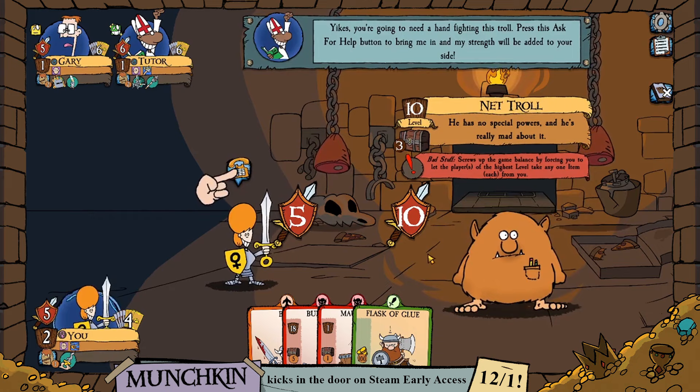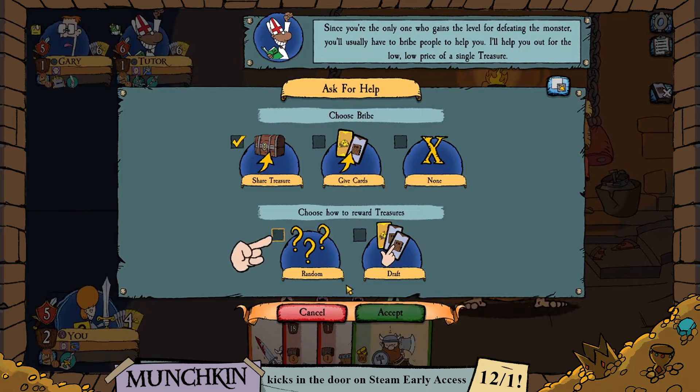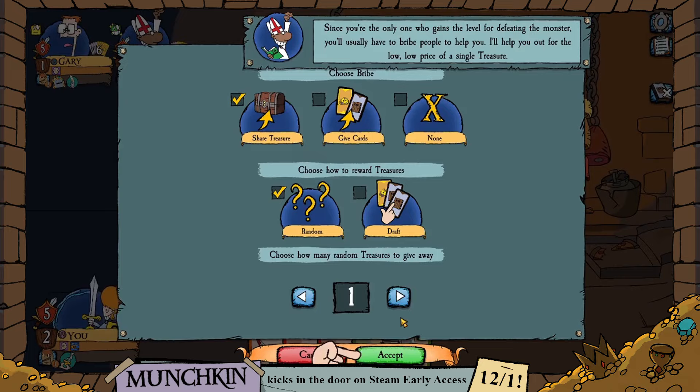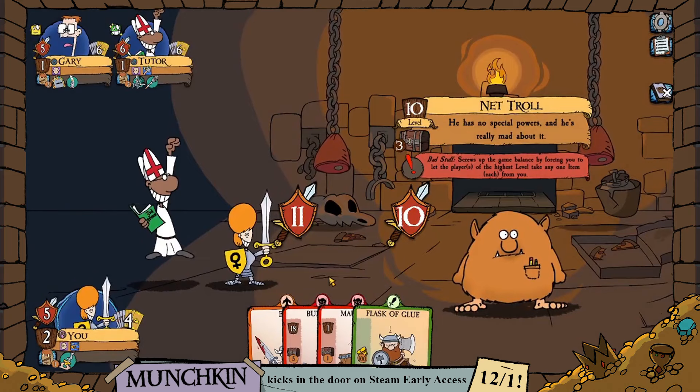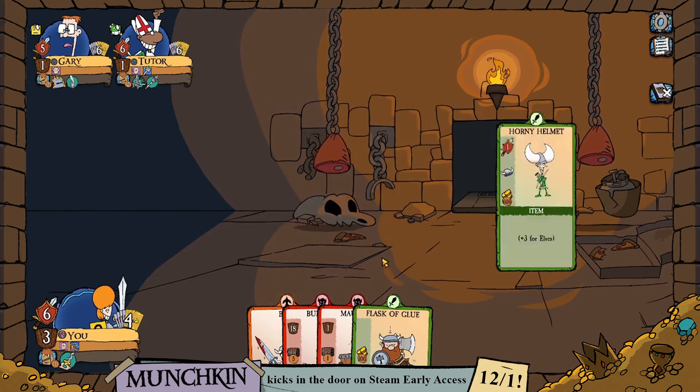The Net Troll appears — nobody likes the Net Troll. We can ask for help. By giving away a random treasure to the tutor, he agrees to come help us. This is a decision players will make in-game, and the AI does the same in non-tutorial games. They don't have to help you, but if you make a compelling enough offer it can be in their interests.